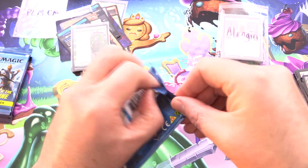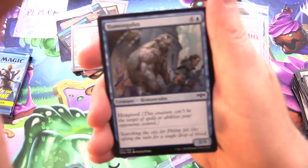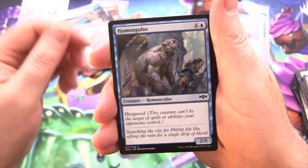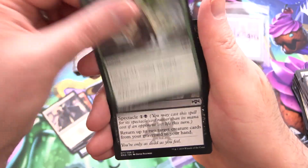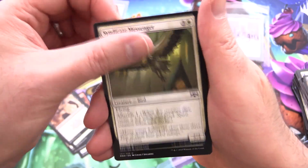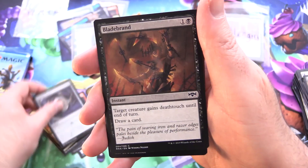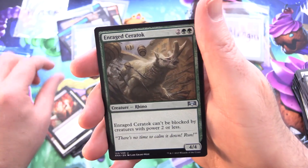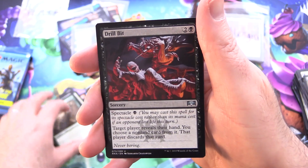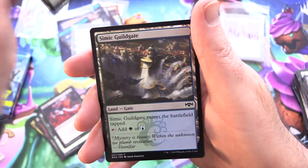Onto some Ravnica Allegiance — see if we can get a shock out of this one. We have Humongulus, Gravelhide Goblin, Viscopa Vampire, Stony Strength, Dead Revel, Syndicate Messenger, Rootsnare, Rafter Demon, Azorius Locket, Bladebrand, Bankrupt in Blood for the uncommons, Enrage, Ceratoc, Drillbit — that's me at the dentist. And Simic Ascendancy for the rare. Simic Gilgate and a Spirit.